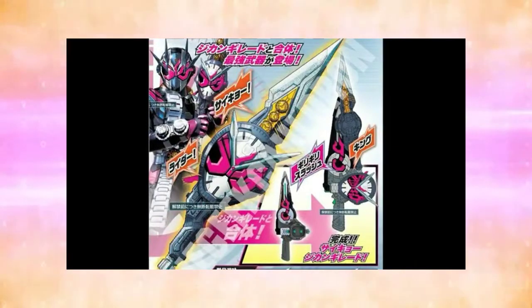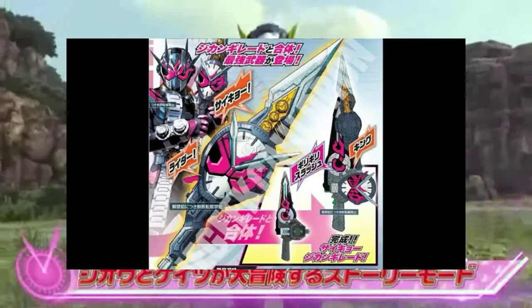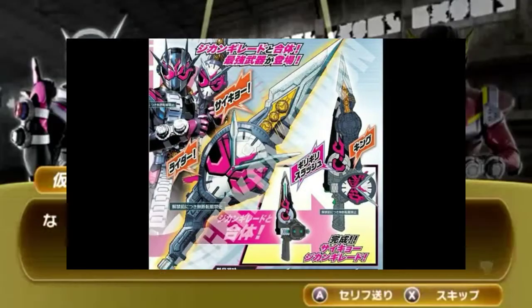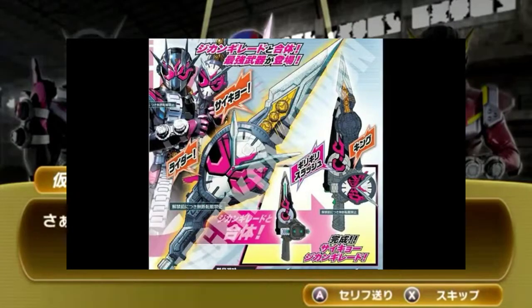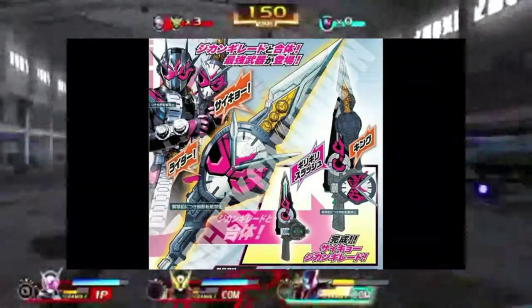I like that there are also watches on the blade part, and I kind of find it weird that the base Zi-O head is on the hilt of the sword, which is a bit odd but still cool. It looks like it can also combine with base Zi-O's sword to make a bigger, more powerful sword.